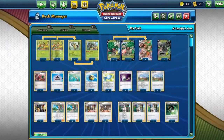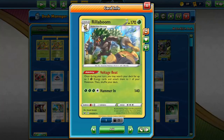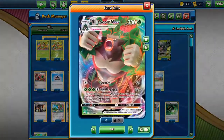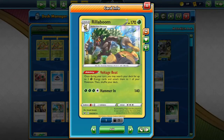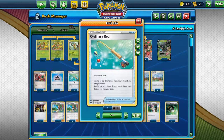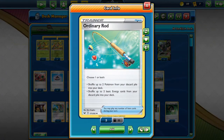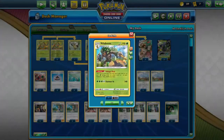Then we have 2 Ordinary Rod. This is necessary not so much for the Pokémon but for the energies, because you'll be going through all your energies pretty quickly — discarding them and getting them all out of your deck with Voltage Beat. So if you really want to get another Voltage Beat going, you can use this to get up to 2 energies back in your deck, which means another Voltage Beat to charge. So that's good.